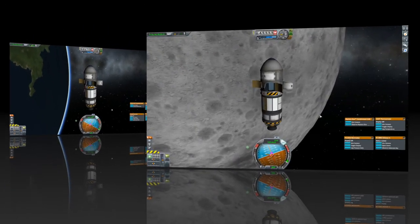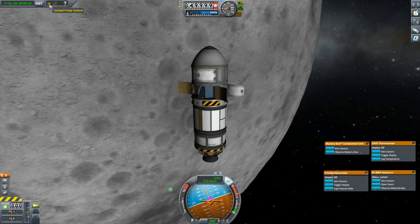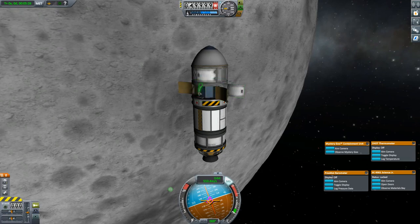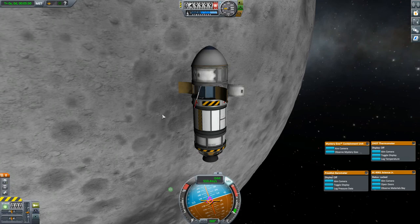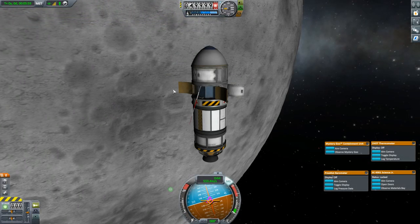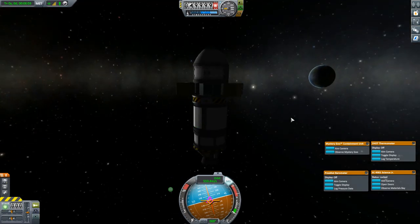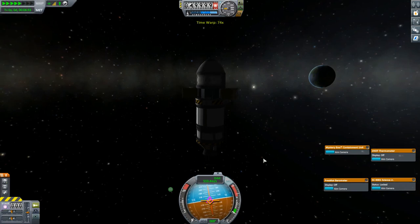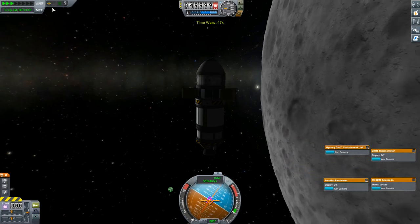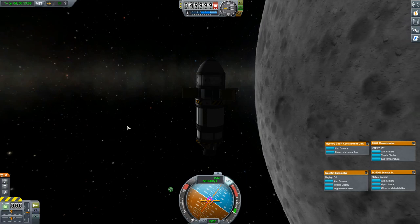Now let's try this same probe in orbit about the Moon. Without the Communitron raised, we have no signal at all and limited control of the probe — we cannot transmit any science. So let's raise the antenna. Now our signal strength jumps up to 70%, though only while we remain out of the communication shadow of the Moon and can see Kerbin. If we time warp to the point where Kerbin disappears behind the Moon, we again go dead. This time we have nothing we can do about it.